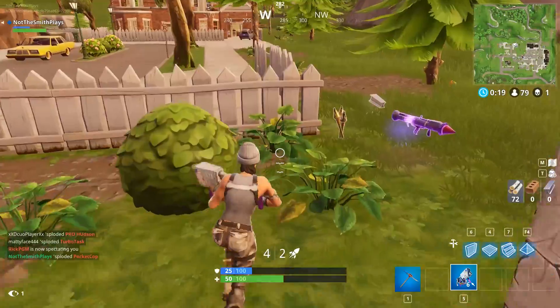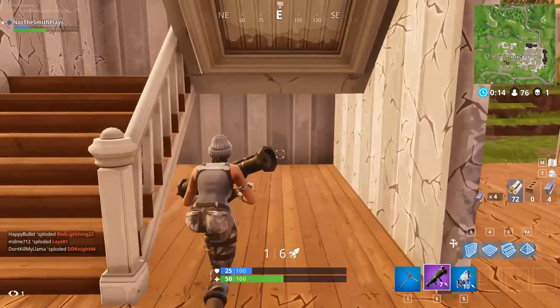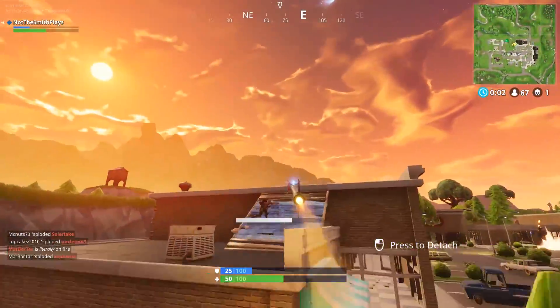Moving down to our number five spot, we've got the guided missiles. I've made an entire video about why I thought these were broken and why they needed to be removed, and Epic actually ended up removing them. I think we as a community all expressed our opinion about them, and I'm really glad that Epic decided to put them in the vault. The guided missiles were really cool to stroll around and get free kills, but it wasn't Fortnite at its core. To sit in a building and just control this guided thing — that's not what the spirit of Fortnite was all about. I think we could all agree that guided rockets were very overpowered.